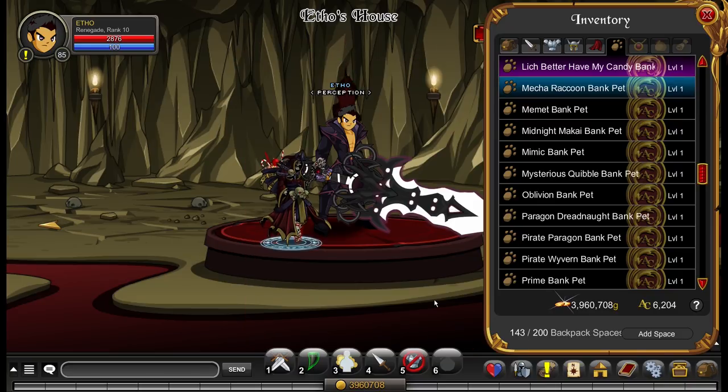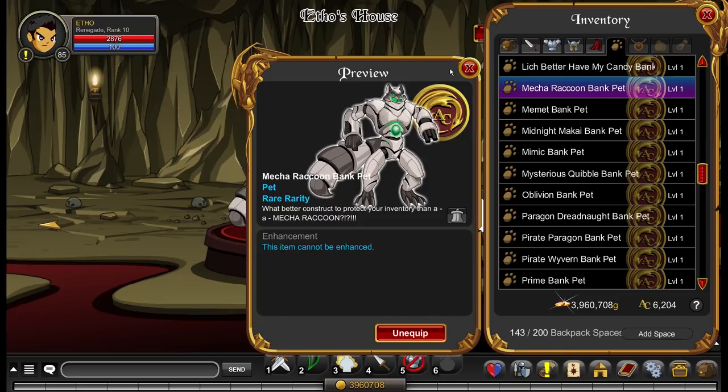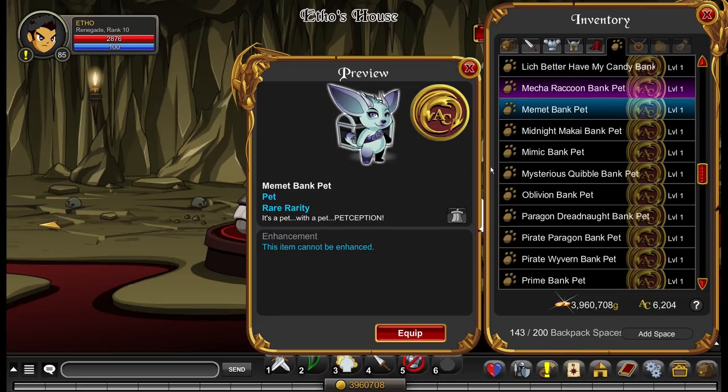The Mecha Raccoon bank pet is probably the weirdest one I have. I don't really like it but it's just really strange. I don't remember where I got this from at all — I just sort of have it in my inventory. I think it's rare — yeah, it's rare. Probably someone can tell me in the comment section below.